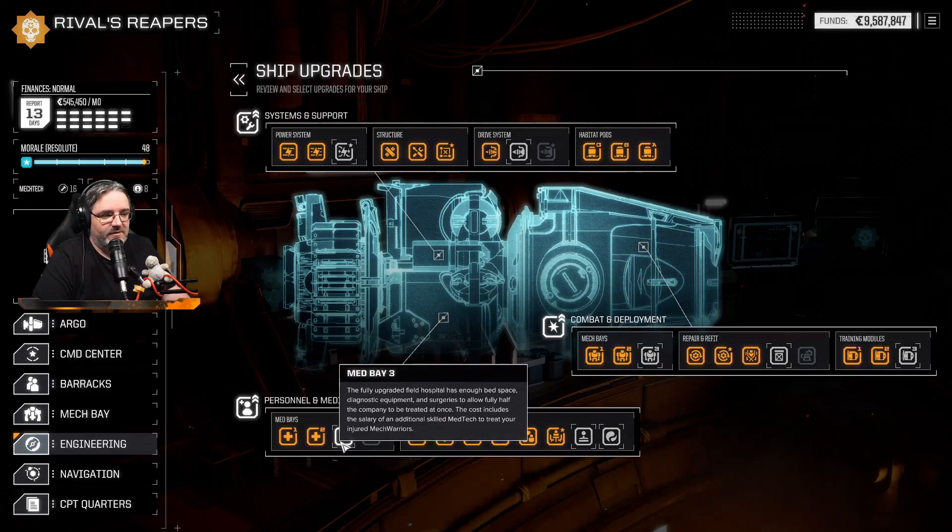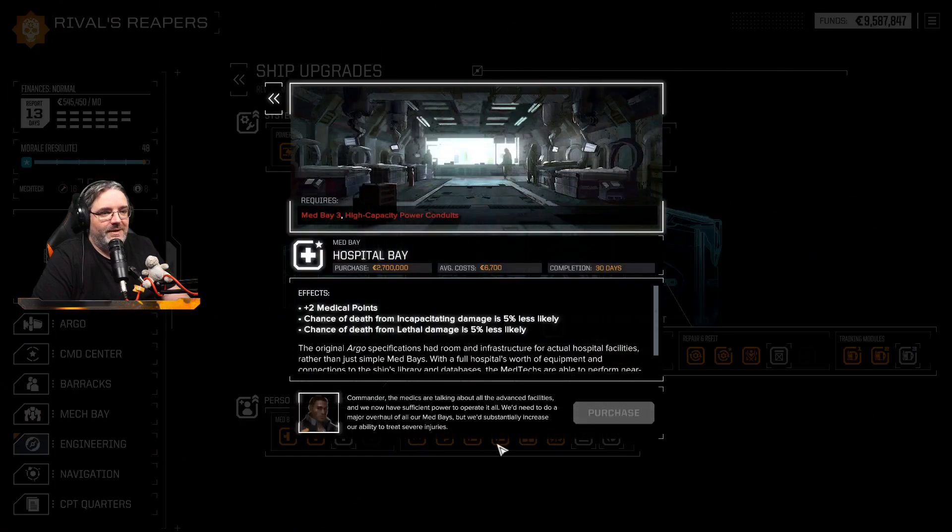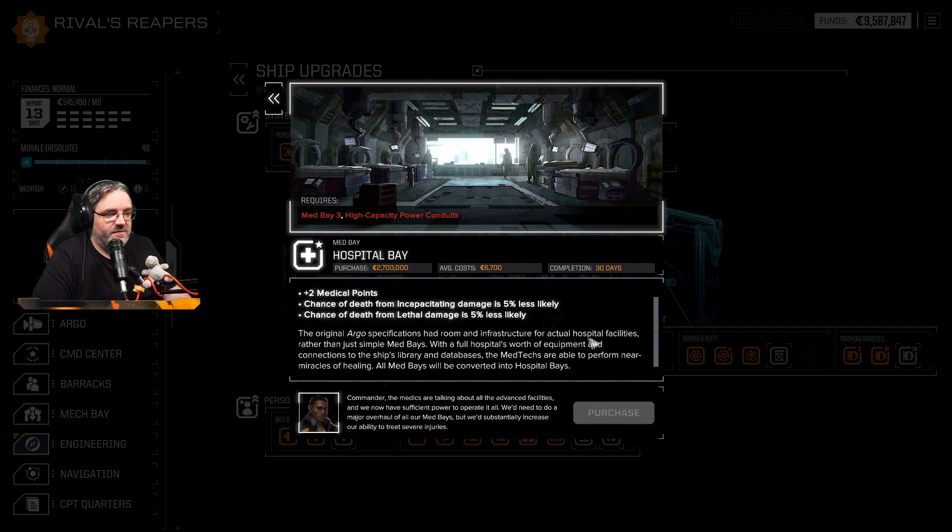Next upgrade is Medbay 3 — a fully upgraded field hospital with enough med space, doghouse equipment and surgeries to allow fully half the company to be treated at once. The costs include the salary of an additional skilled med tech. Chance of death from incapacitating damage is 5% less likely; chance of death from lethal damage is 5% less likely. With full hospital equipment and connections to the ship's library, med techs can perform near miracles of healing.